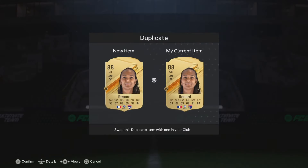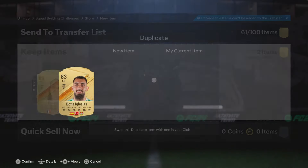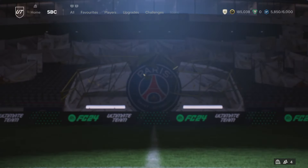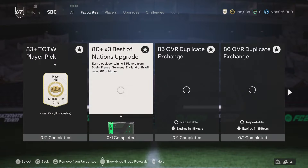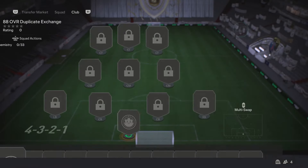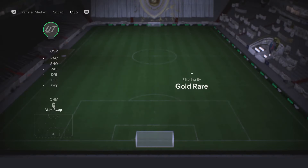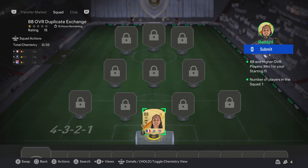We've got Mokhtar and Renard. We're going to quickly put Renard into the dupe exchange - that's another 27-player pack. The menu grind genuinely is very good at the moment. I don't know what we're going to have by the time you're seeing this video. This video will be released at 4, and all the new stuff comes out at 6.